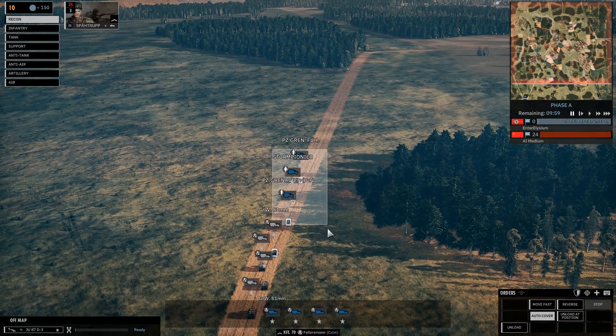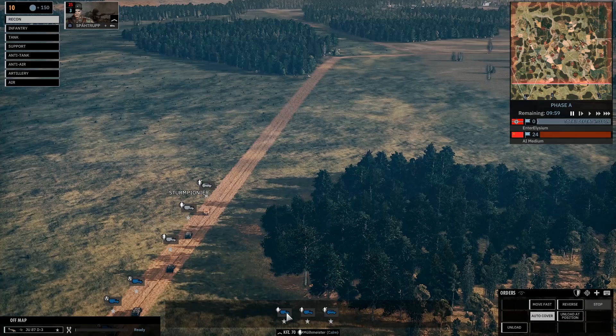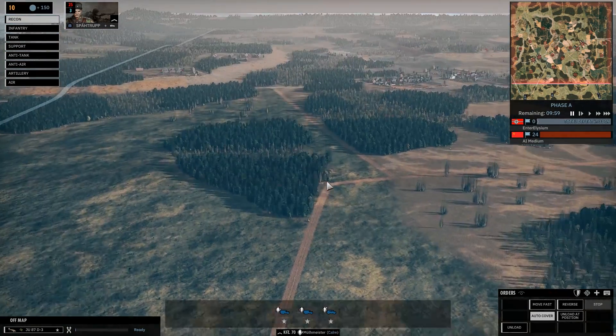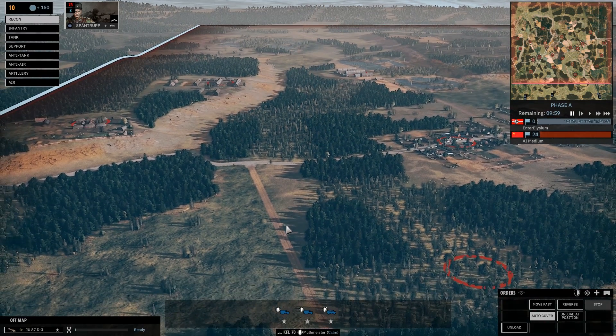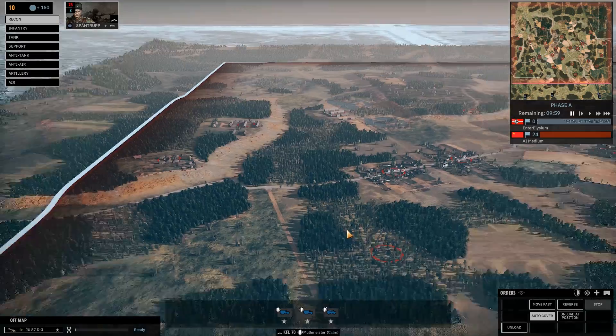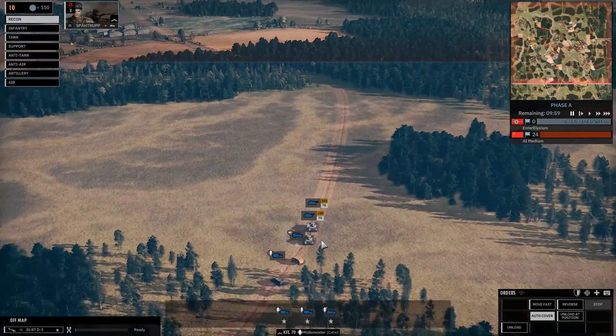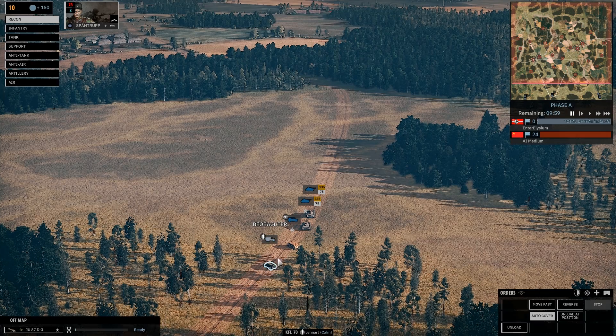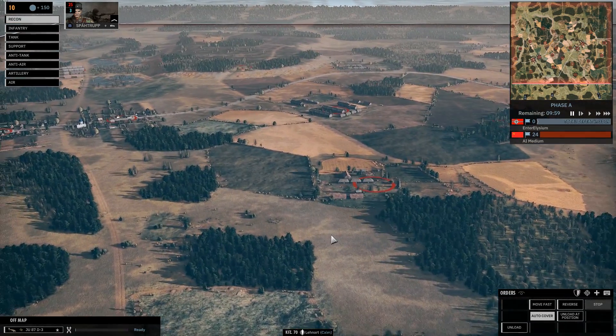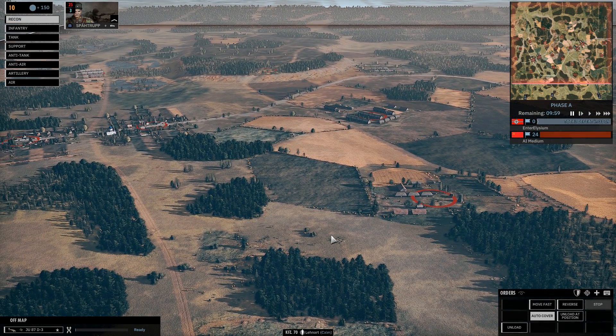Meanwhile, up front we have Sturm Pioneer, Panzergrenadier with a Panzerfaust, and the Panzergrenadier der Führer. The idea is we'll move up to probably about here, then disembark, then make our way through the trees and attack very close range with the flamethrower. Over here we've got some tanks, we've got a machine gun, and we've got an artillery observer.